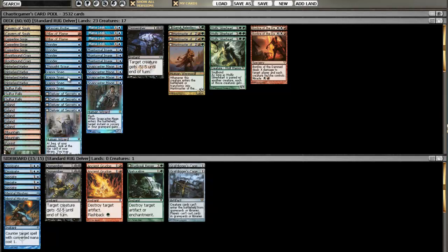That's my standard RUG Delver list right now. Let me know in the comments if you have any suggestions to make it better — I'm still tuning the numbers. I hope most of it isn't affected by the ban. If they do ban Delver, I'll probably have to shift the mana base and add Strangleroot Geist instead, because if you're not playing Delver you just want to be playing Strangleroot Geist. You can't really play them together because having blue on turn one and double green on turn two is just really bad on the mana.